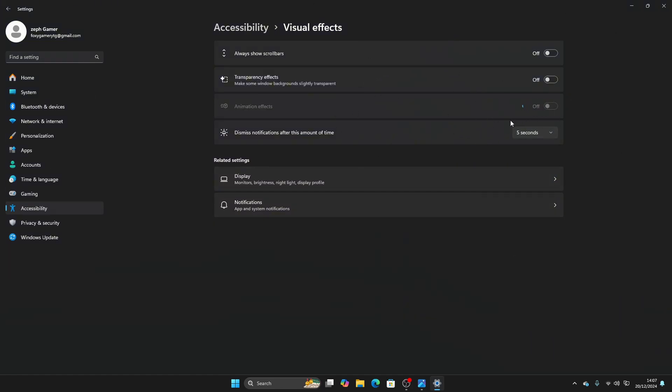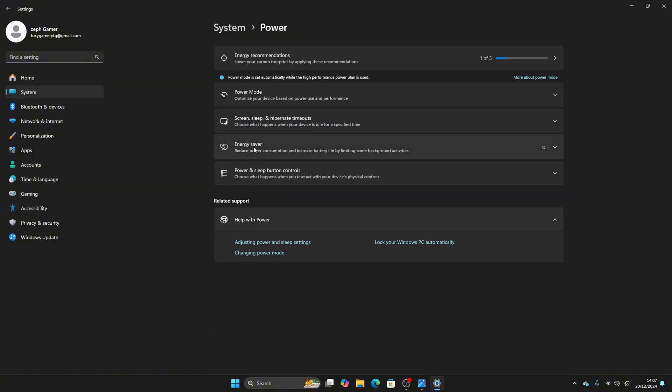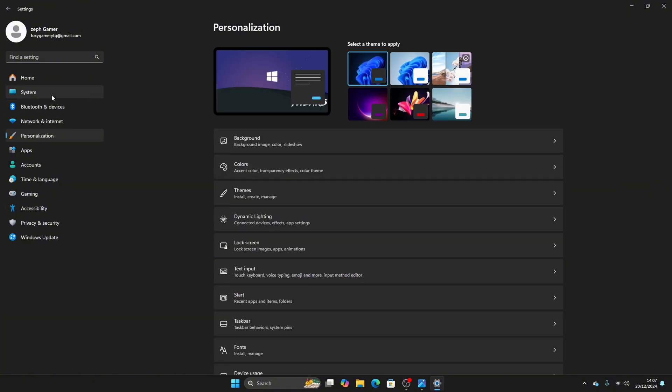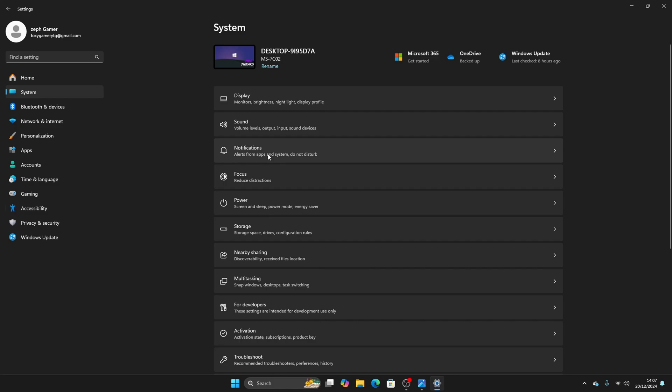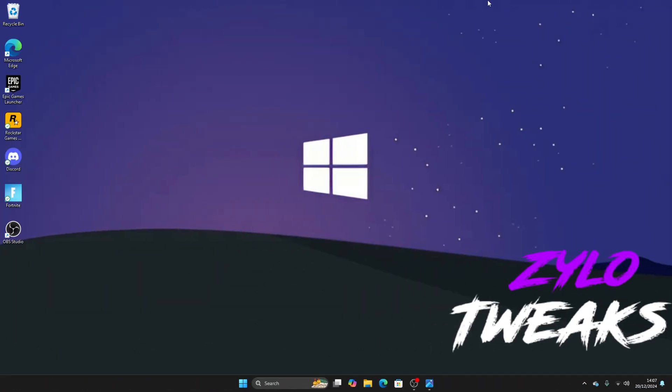After that, go into System, Power and Energy Saver, and make sure this is disabled. After this, go to Personalization, then go back to System, then go to Notifications and make sure Notifications is disabled.